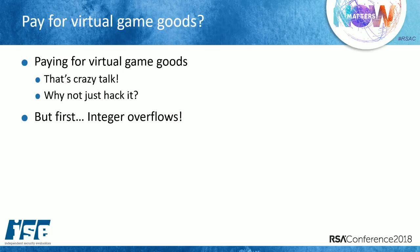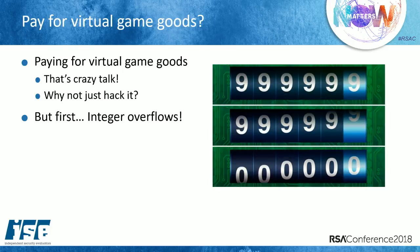So paying for virtual goods — why not just hack it? Let's talk about integer overflows, one of my favorite exploits and the most common one. I haven't seen a game or financial transaction system that wasn't susceptible to integer overflows. Think of it like a car odometer: once you hit 999,999 and drive one more mile, it rolls over to zero. In computing, the same concept applies: if you're using a 32-bit variable to store a player's money, it can only hold so much data — about 4.2 billion — before an integer overflow occurs.